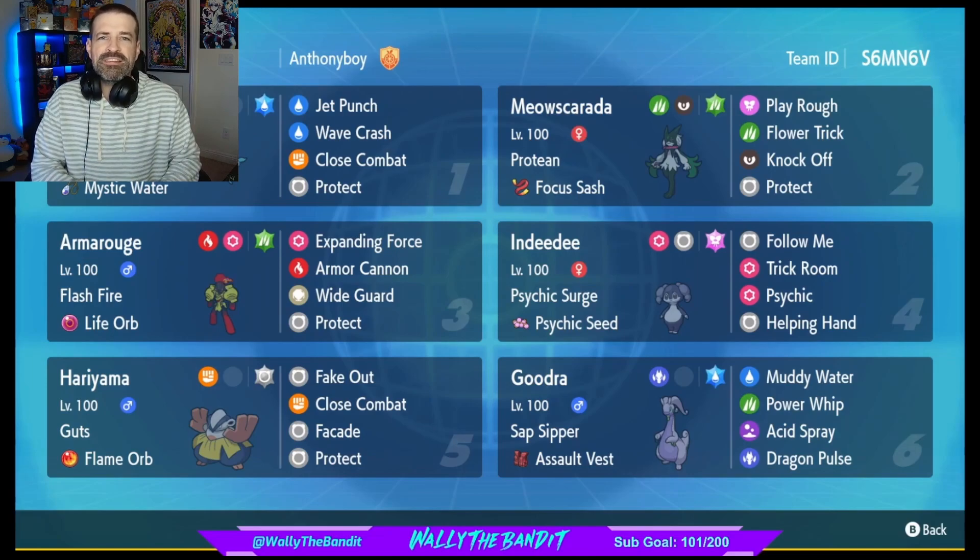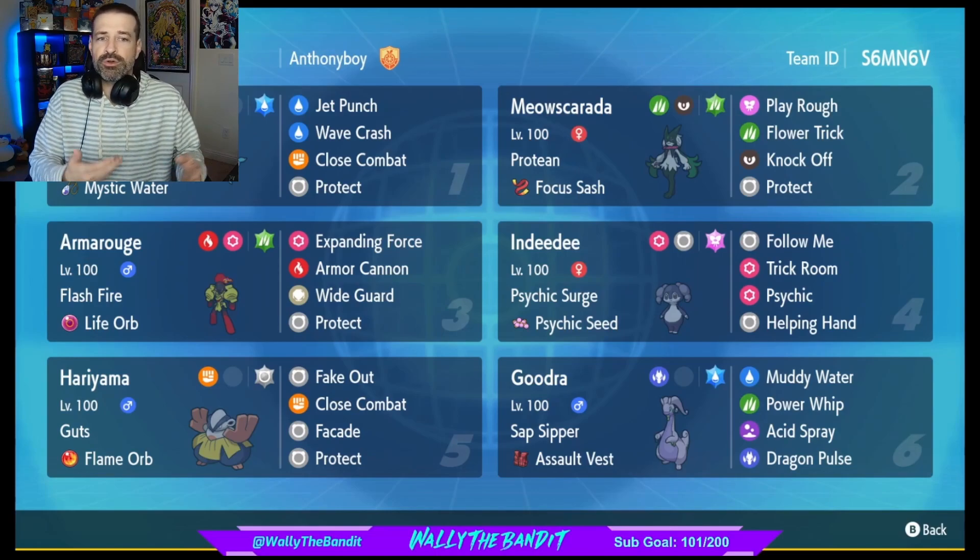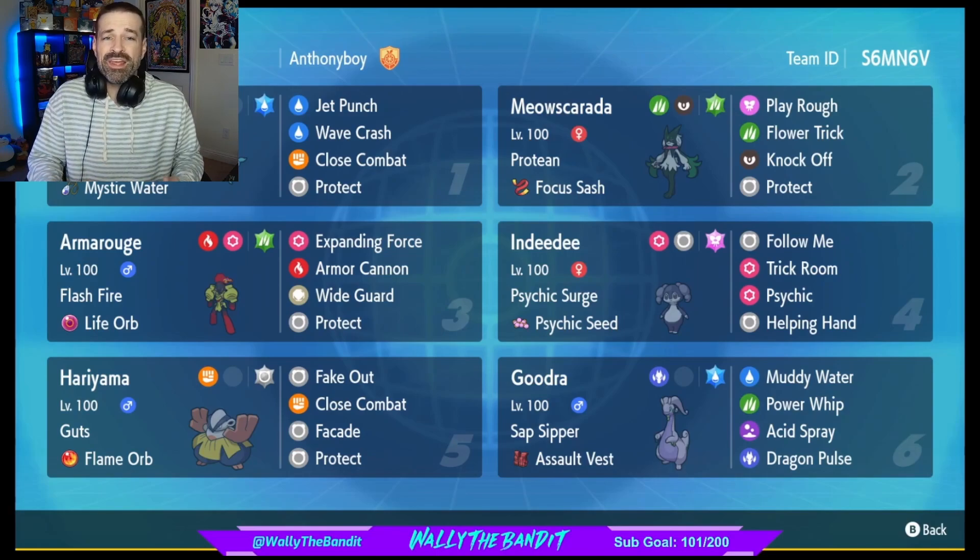With a 110 base special attack stat, it's actually going to hit pretty hard. A base defense stat of 70 is going to make it kind of vulnerable to some really strong physical attackers, and especially with Iron Hands out there which has strong Electric STAB moves — you'll really have to worry about that. But with Goodra out there and having a couple of other Pokémon that can take care of that, like Armarouge or Indeedee with Psychic or Expanding Force, then you really don't have to worry too much. Other than Muddy Water, we have Power Whip — which is a physical attack but it's nice to hit other Water types — as well as Acid Spray, which lowers the target's special defense by two stages so Muddy Water or Dragon Pulse hits even harder. The last move is Dragon Pulse, which is the other STAB move. With a supportive team like Armarouge and DD, Goodra becomes a really strong Pokémon, especially in the endgame.